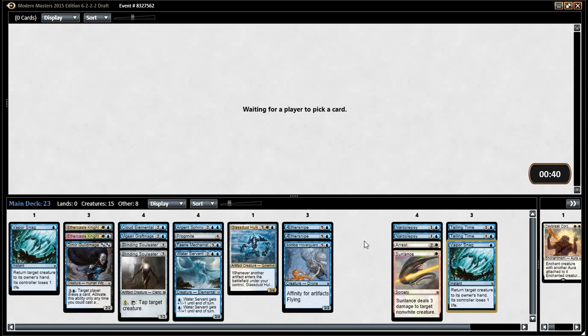Why should we draft a pile of cards? It's just a pile of things. I'm not happy with this at all — no, it's not great. We've now got 7 artifacts, which is now a reasonable number. For our Somber Hoverguard. For the Hulk, and probably not for the Hoverguard. I don't think the Hoverguard's good enough.